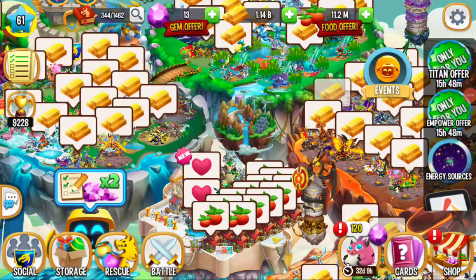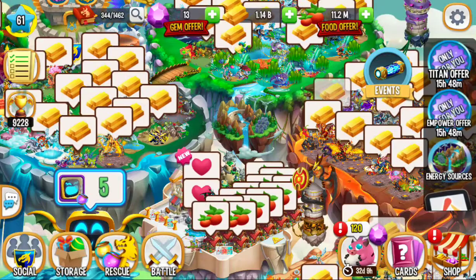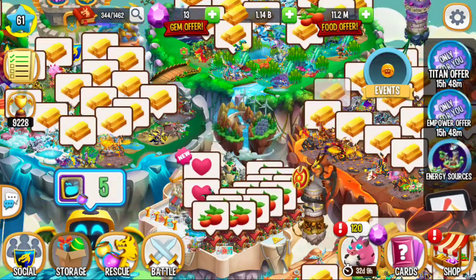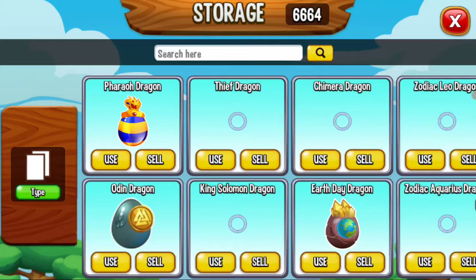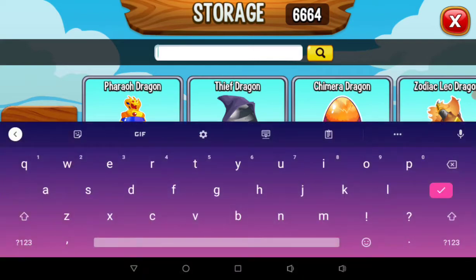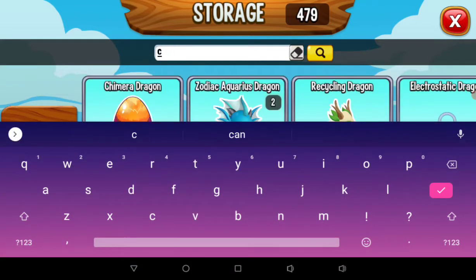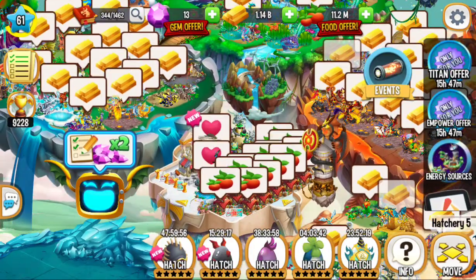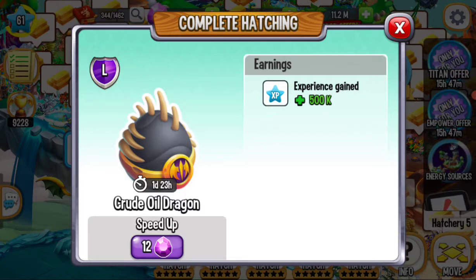Hey guys, welcome back to another video. Today I want to start by showing you something pretty cool. If I go to my storage and search 'crude', I got the crude oil dragon and I want to hatch it today. Let me check if I have enough gems — I do. The crude oil dragon takes two days to hatch.